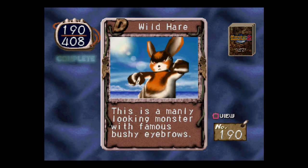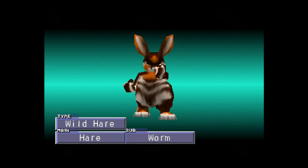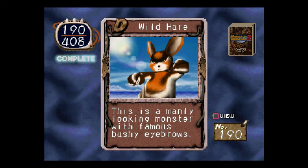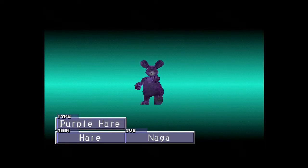Wild Hair. This is a manly looking monster with famous bushy eyebrows. I don't know if it's worm or Beklon — oh, worm, okay. I know in the first game it was worm. Oh my gosh, my stomach's starting to hurt from looking at all the stomach jiggling so much. Purple Hair. It can launch sharp attacks, but it is weak in defense. Most hairs are — this one especially.